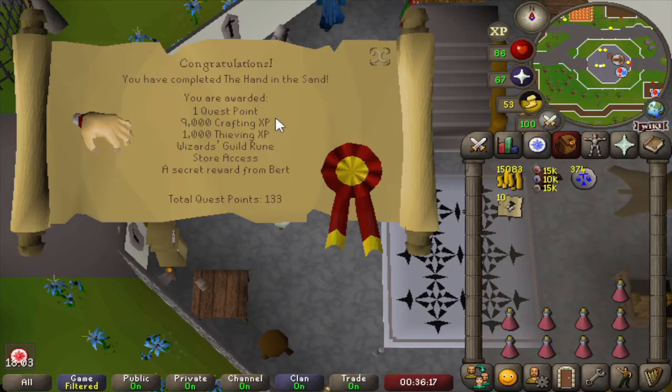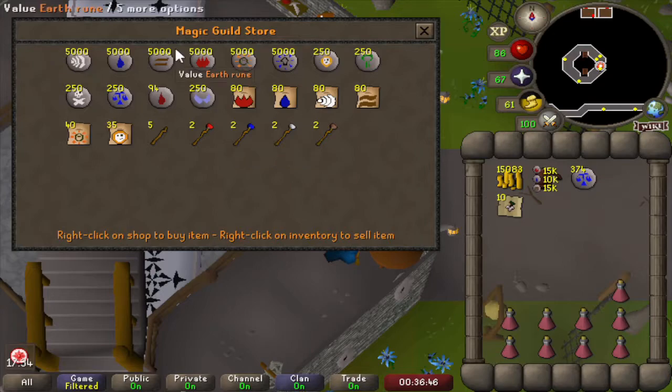For completion of the quest we get 1 quest point, 9000 crafting experience, 1000 thieving experience, and access to the rune store of the wizard's guild, which is going to be really useful. The magic guild store sells law runes, blood runes, and soul runes, which are all pretty difficult to get — so this is going to be a great resource to have unlocked.